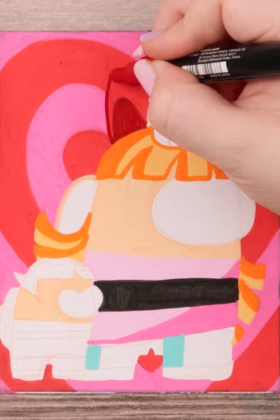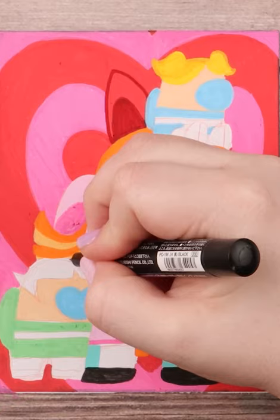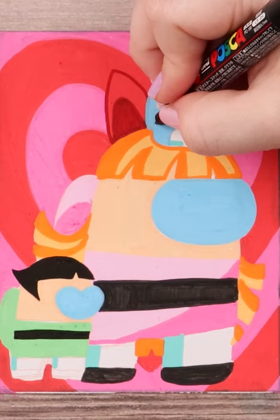For the background, I did the heart design that we often see at the end of each episode, and I've been doing these Among Us pieces a bit differently, by starting with the background first.